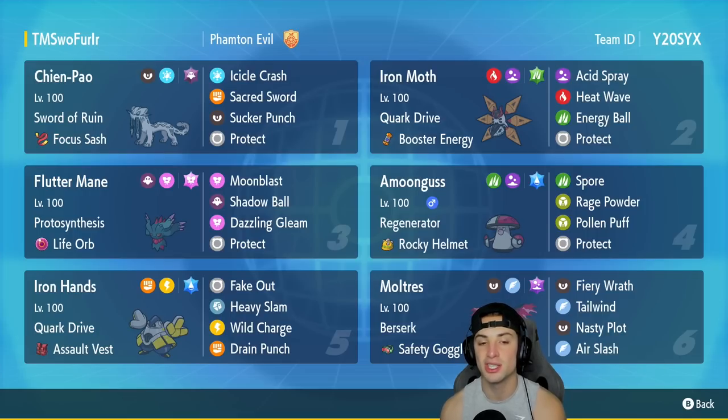In our third slot is the one and only Fluttermane. It's got the Life Orb as item alongside the Fairy Tera type, so this thing can do some crazy damage. The moveset is pretty standard with Moon Blast, Shadow Ball, Dazzle Gleam, and Protect. In our fourth slot is going to be our lonesome support Pokemon for this team — Amoonguss.